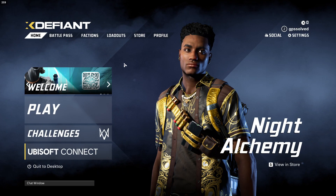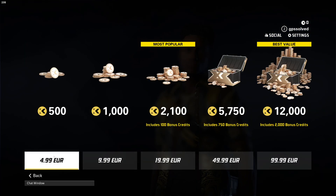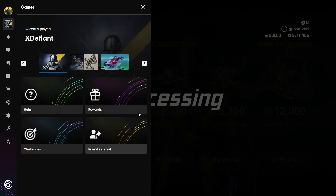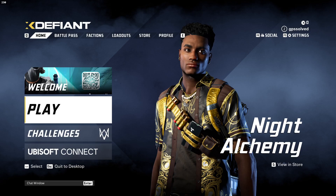Or simply from the main dashboard, press on X coins in the top right, select the amount, and you'll be redirected to Ubisoft Connect where you can pay with PayPal or with your credit or debit card.